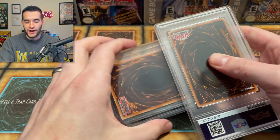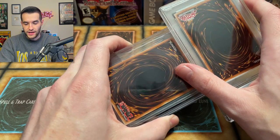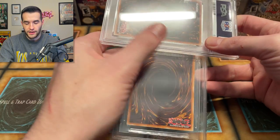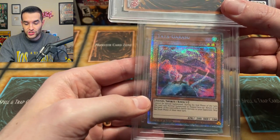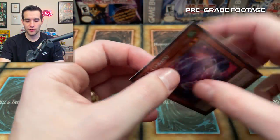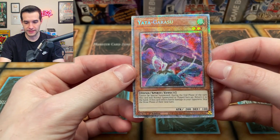I finally got one card out without spoiling it, because even the back of the label spoils it. There's no real way to look at this without revealing it. The back looks pretty clean. Okay - Yadagorasu Starlight Rare. This should be a good grade. It was straight out of the pack - this is the one we pulled. I've been holding on to it for a while and I'm finally sending it in. Just enjoy the Starlight Rare, it looks amazing.